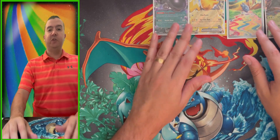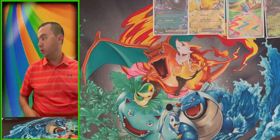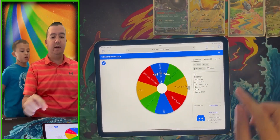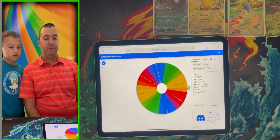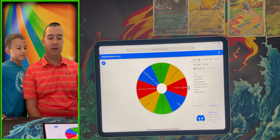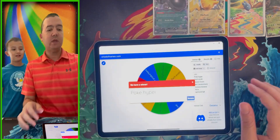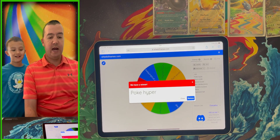Little C, go grab the iPad! If you watched our last video, subscribed to the channel, gave us a thumbs up, and left a comment, you are entered in. We've got everybody entered right here on the Wheel of Names — somebody is about to win those booster packs! Go ahead, Little C, spin that wheel... Pokey Hyper — congratulations, you won the sealed booster packs!